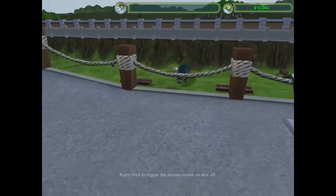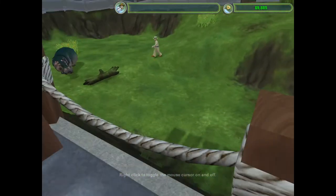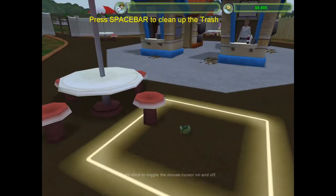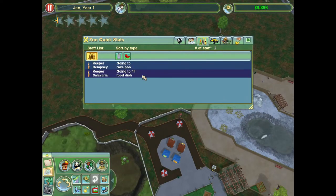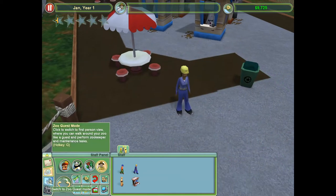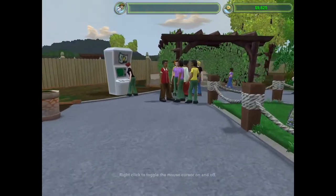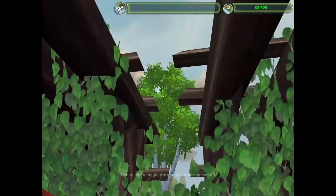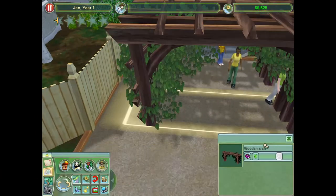We've got hippos — two hippos at least, maybe more. I'll check later. Hippos aren't really what's necessary right now. There's some trash — let's check the staff situation. We've got two zookeepers but no maintenance workers, and we know how I am about maintenance workers, so I'm going to go ahead and get one right now. Welcome to our zoo — I'm new also. I love these canopies... or whatever you'd call it. An arch — a wooden arch. And then there's a wooden slap fence.